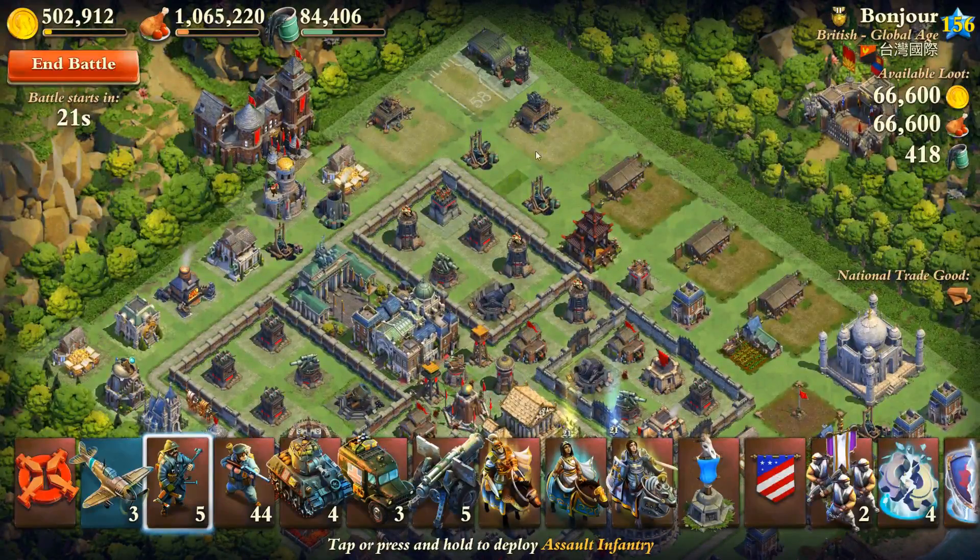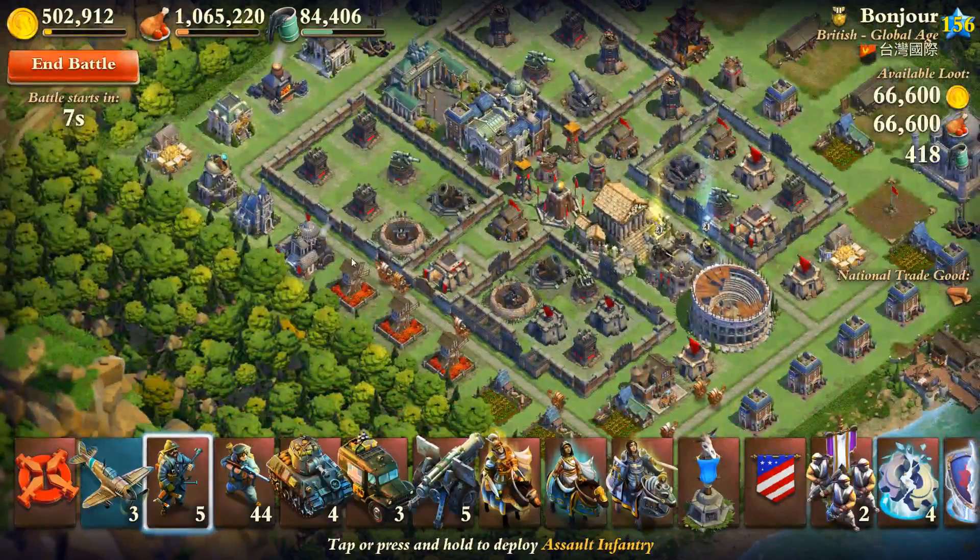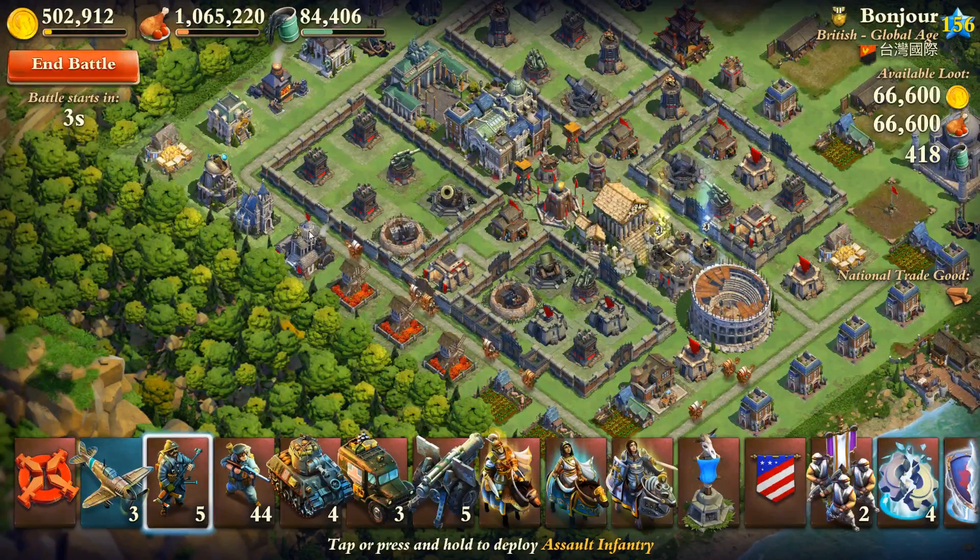I was gonna go up here, but he clearly wants us to attack from there — he's got both of these structures here to pop an MK1 or 2, and he probably has traps all over his base, so I'm not gonna do that. I'll attack from here even though it's a tight area; I'll just make it work.